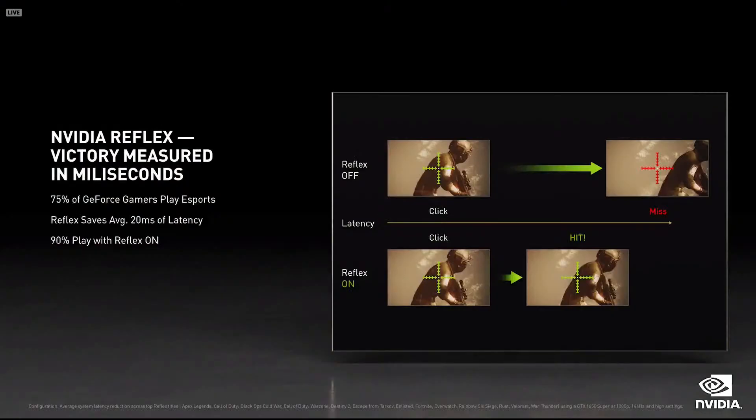75% of GeForce gamers play eSports. We invented NVIDIA Reflex for them. The difference between winning and losing is a matter of milliseconds. On average, Reflex reduces system latency by 20 milliseconds. It gets the PC out of the way, so a gamer's real skill can come to play. And gamers love it — more than 90% of them compete with Reflex on.